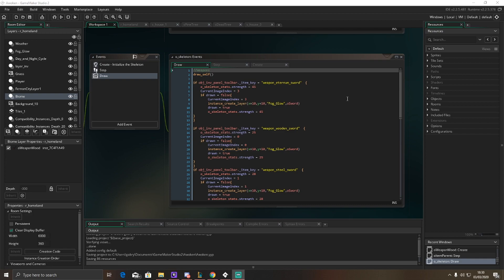Currently what happens is if you select a weapon, it will display on the character. However, that only happens for certain items.